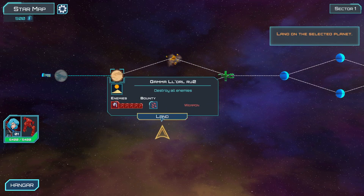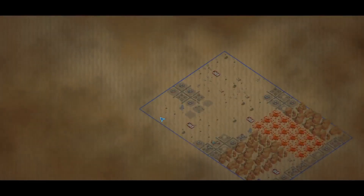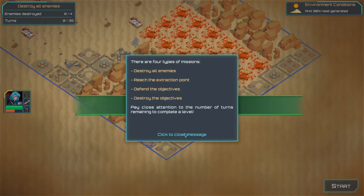There's a bounty of a missile launcher here. Of course there is. There are four types of missions: destroy, extract, defend, destroy.